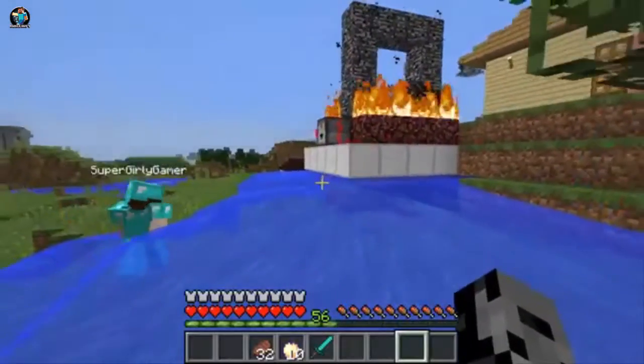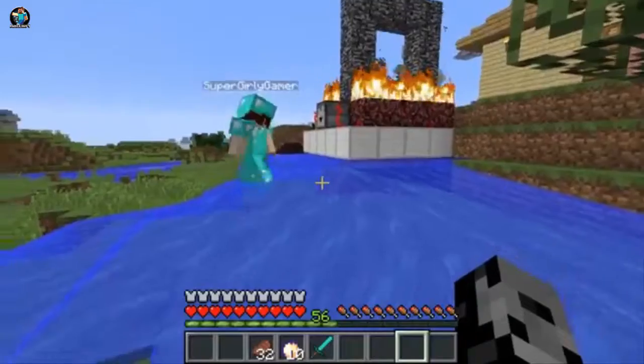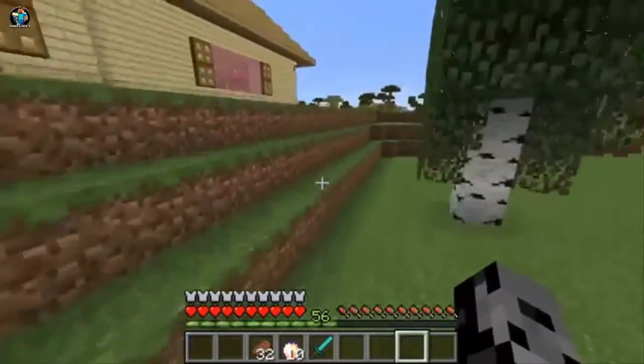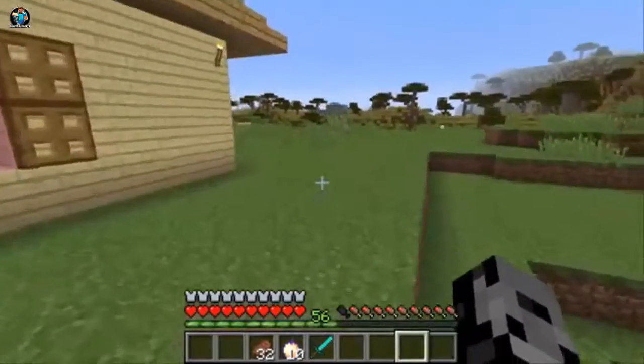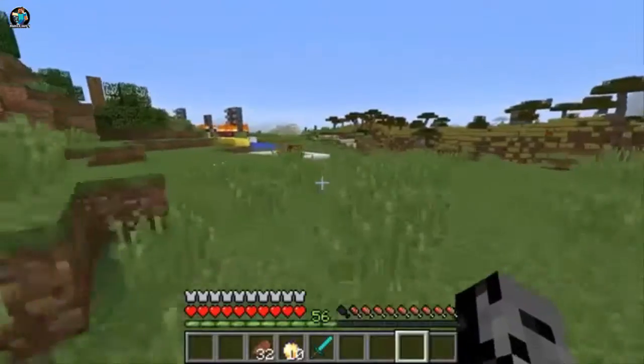Whoa! Why is there so much water? That's what I was wondering — is that supposed to happen? I think so. They all do that. Alright, so ignore that. We need to light that up to actually travel to the other dimensions. To be able to get the portal lighter, there are some mobs that now are going to spawn in your world.